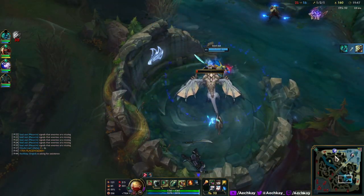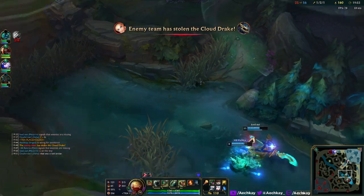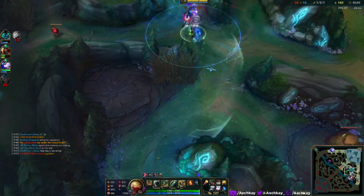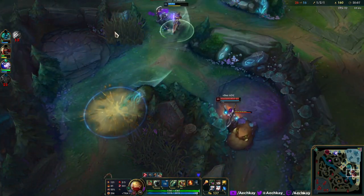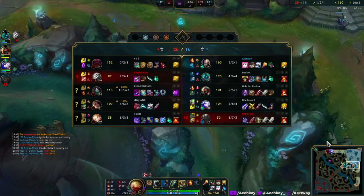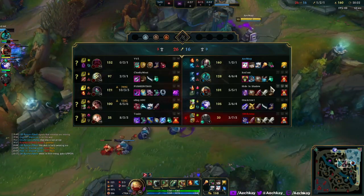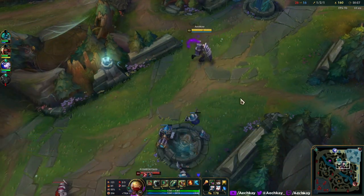I'm just gonna run down mid. Seems like Ash has top lane locked down — very nice, very well done Hecarim, Ghost to Lane, grandmaster jungler by the way. Seems like they're all just going to die to Akali right now — not particularly surprised with the gameplay here. I think our mid laner is playing from 2000 miles away with 200 ping.